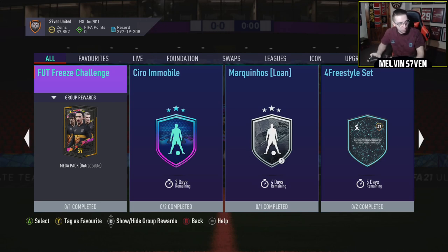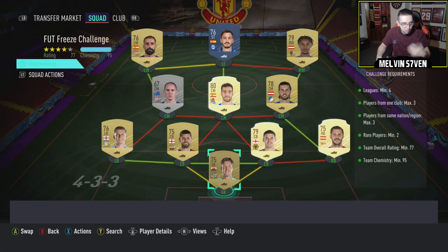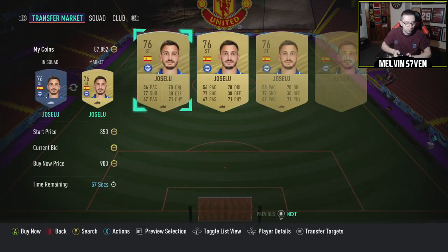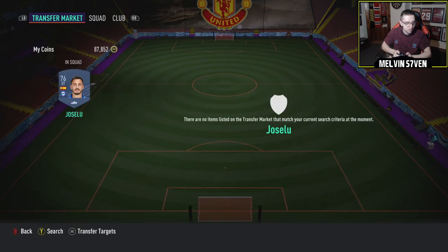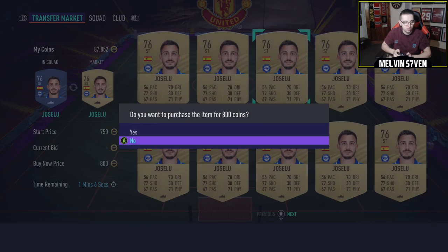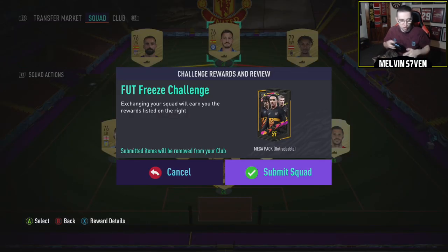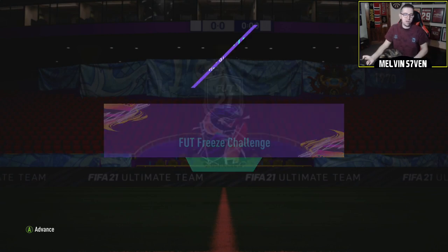First of all we're going to get into this Foot Freeze challenge just to get it out of the way. I have already pre-built — well I thought I had — I just need Jossaloo. It is actually coming up. Let's just buy him and then finish this off. So this is how I've done it. The 95 chemistry might be a bit annoying if you don't have stuff in the club like I didn't. I had to buy a few of these things because I cleared my club out with all the upgrade packs. But anyhow, an untradeable 35k pack.